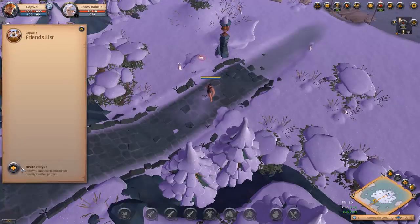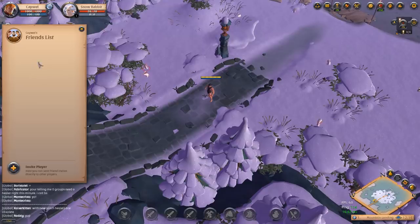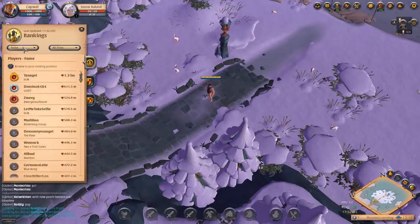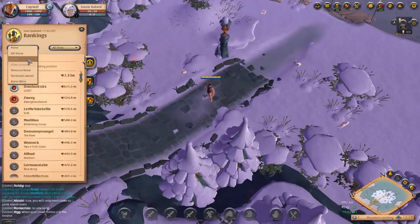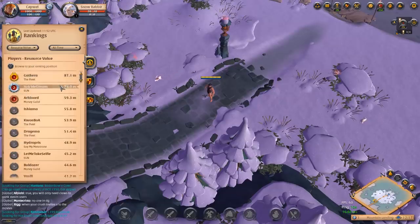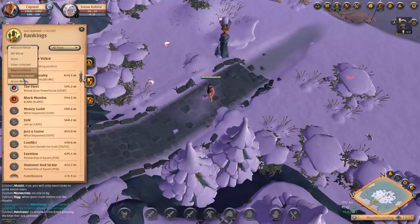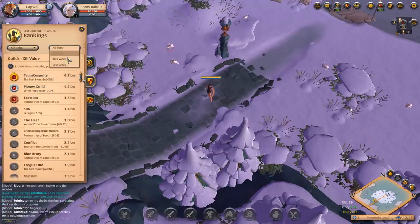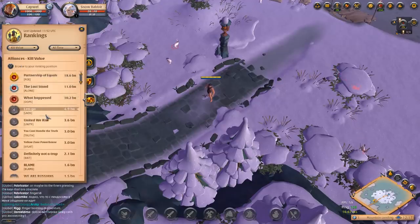We've already looked at the gold market. Next is a friends list — very self-explanatory, as found in many MMOs. You can add friends, delete friends, see when they're online, and see when they were last online, so if somebody goes inactive you'll see it there. There is also a ranking page where you can find rankings of players for various metrics such as fame, silver collected, and resources collected. You can also find guild rankings for who owns the most territories or is getting the most kills in a week, filterable by this week, last week, or all time.